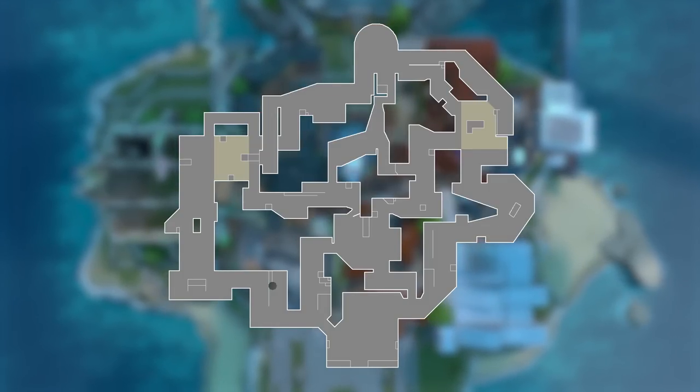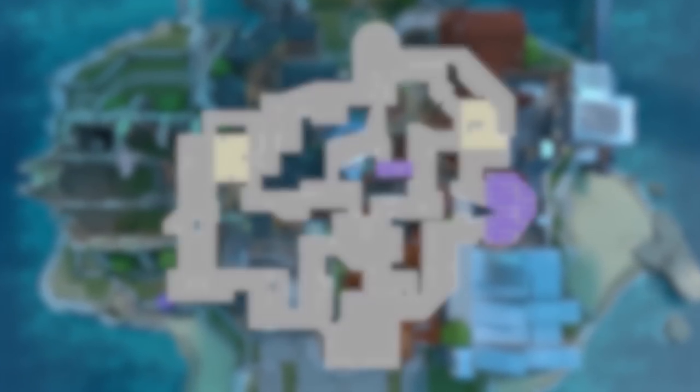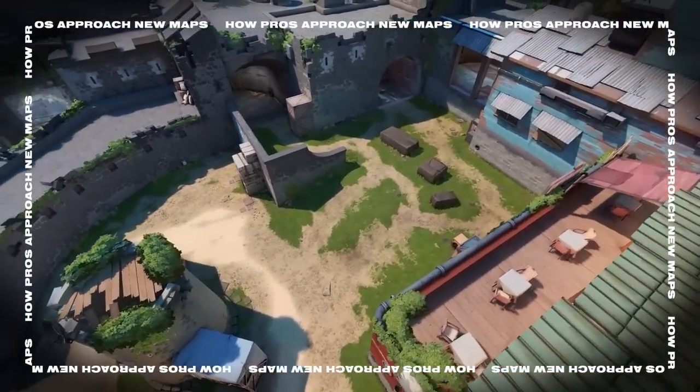When I approach a new map, there are quite a few things that need to be considered. One of them is just the map layout — does the map have open or closed areas? Good examples would be Bind versus Breeze. Bind has so many closed angles, like the hookah and the showers, while Breeze has a lot of open space.